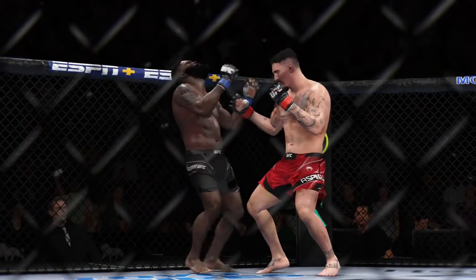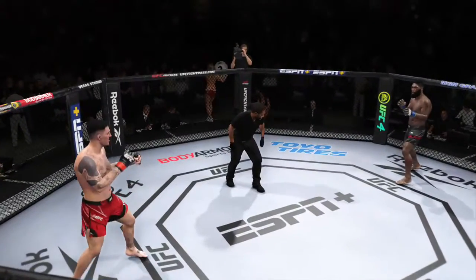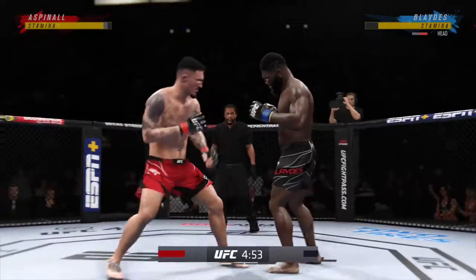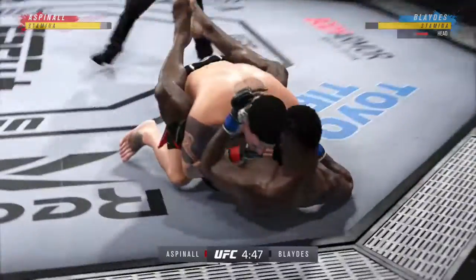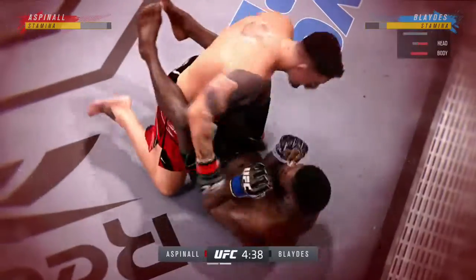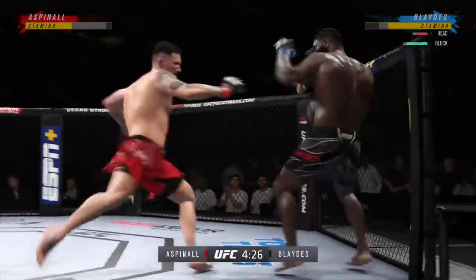A big knockdown courtesy of that punch in that round. Here's the replay. Big, beautiful. Let's go — back to the action. A high-amplitude double-leg takedown there. Now we'll see what he can do to try to advance position. You knew he was going to attack the double because he's such an explosive guy. He got it on the hip, finished the shot very quickly. Fantastic job.